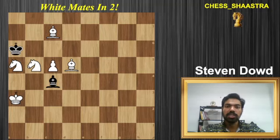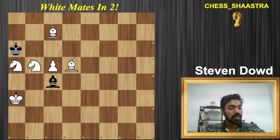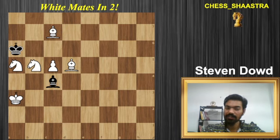Here's the problem: today it's white to play checkmate black in two moves. This was composed by Stephen Dowd. Go ahead and pause the video — there are too many minor pieces on the board at this point, so it's kind of confusing. Give yourself a minute to try to figure out what's happening and find the key move that wins the game for white.